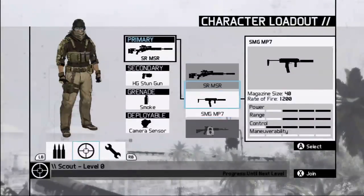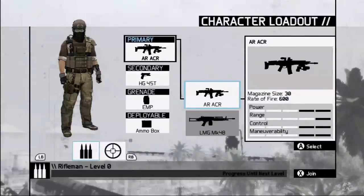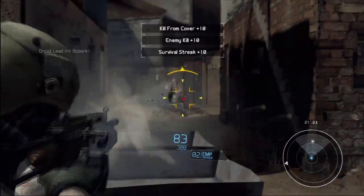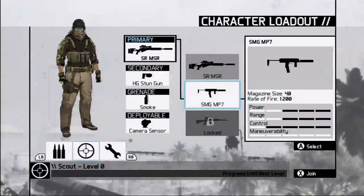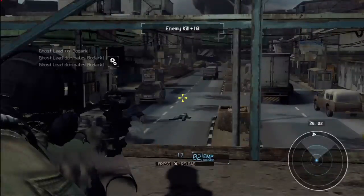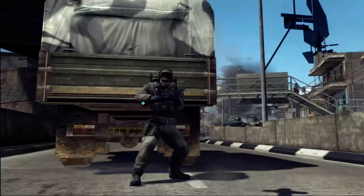In Future Soldier, we have two separate equally equipped factions: the Ghosts and the Bodark. Within each faction you have access to three roles. The Rifleman uses assault rifles and light machine guns, designed to be on the front line delivering a wall of bullets and explosions. The Scout has a more subtle approach, using sniper rifles and submachine guns to stealthily take down enemies. The Engineer uses shotguns, personal defense rifles, and some of the coolest equipment like the drone to collect intel to share with the team.